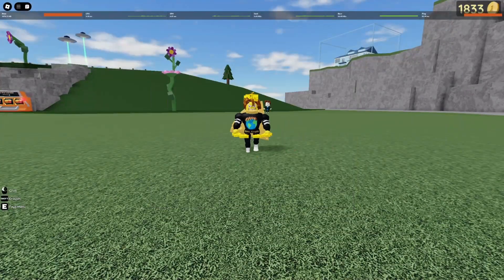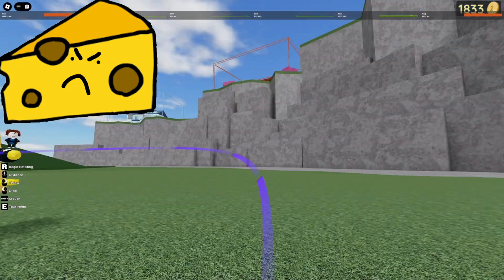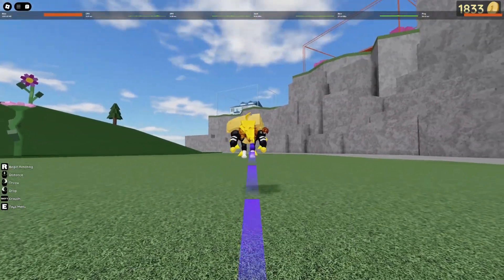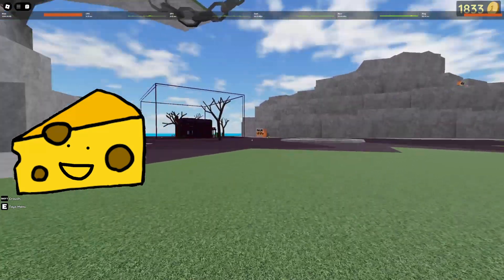I'm going to use this as the dummy — imagine this is the player. What you actually don't want to do is throw the player using right click. As you can see, that's not that far, and that's not what we want. What you actually do want to do is throw the player using left click. As you can see, that was like 5 times further.